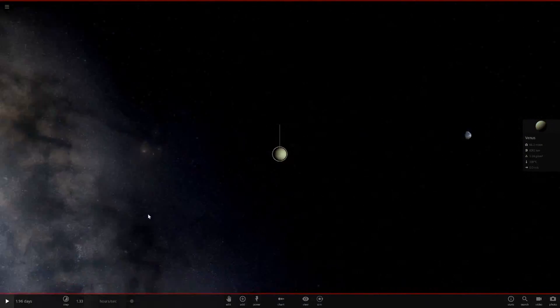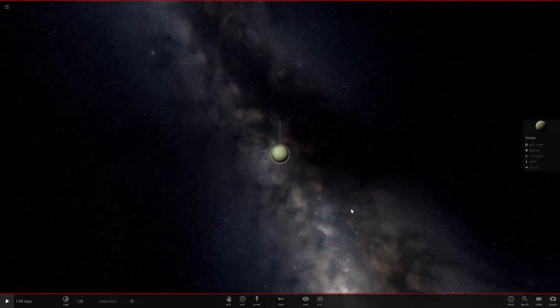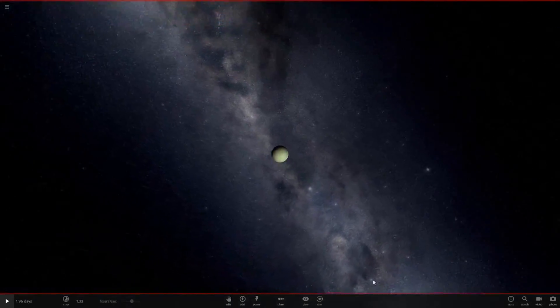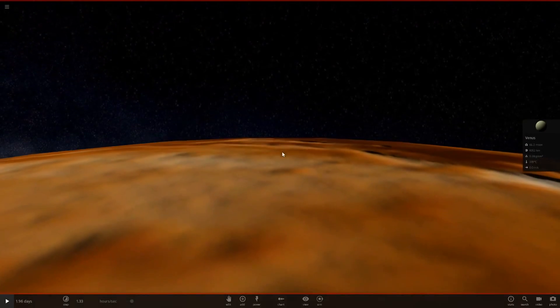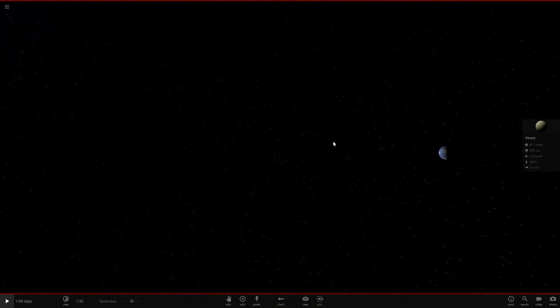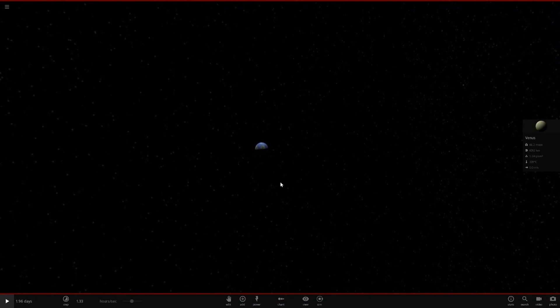We can also look from Venus's point of view, so let's quickly land on Venus as well. Also, if you didn't notice — anyone who's intelligent and played the game for a long time — you may notice the background's a little different. Well, this is a background from the older version of the game, which I've managed to keep, which is pretty cool. But anyways, enough of that. Let's land on Venus. We're below the clouds now. Look up in the sky, and as you can see, we can see our good old beloved Earth right there.